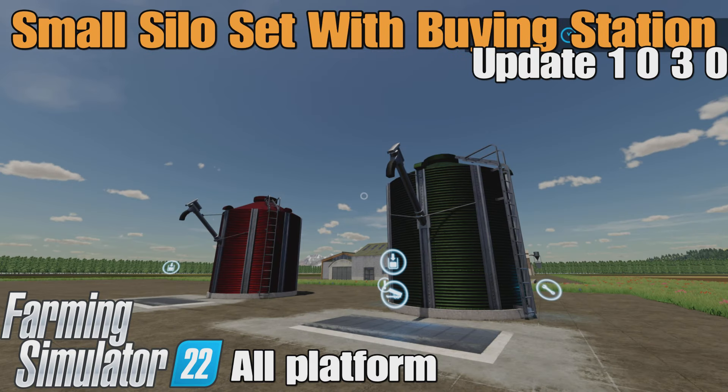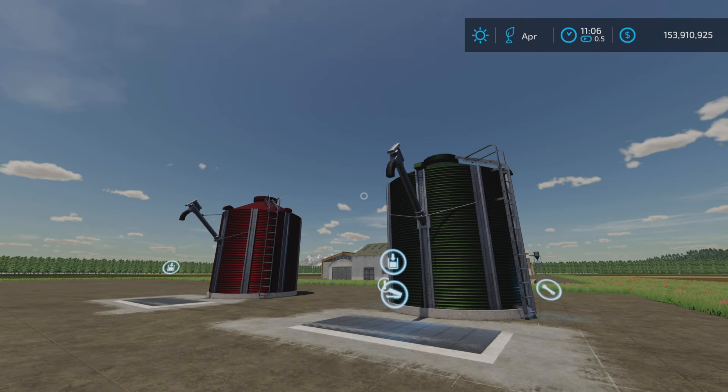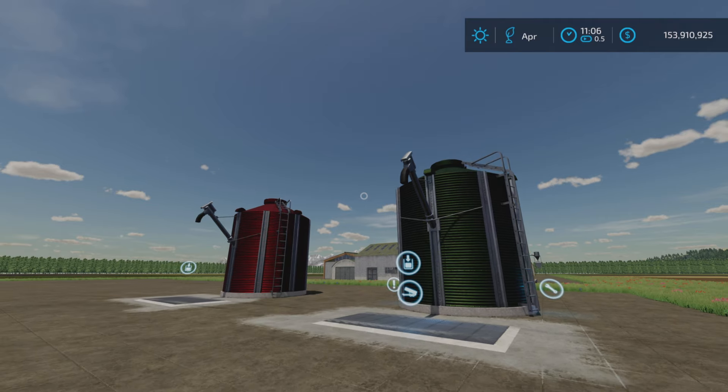Loony Farm Guy here, and in this video we'll be looking at the update to Small Silos set with Buying Station by TopAce888 on Farming Simulator 22. It's for all platforms — PC, Mac, and console. I'm on PS5 here on the Georgia Farms map, because one of the things is the added products for the Premium Expansion DLC, which we will talk about in a moment.